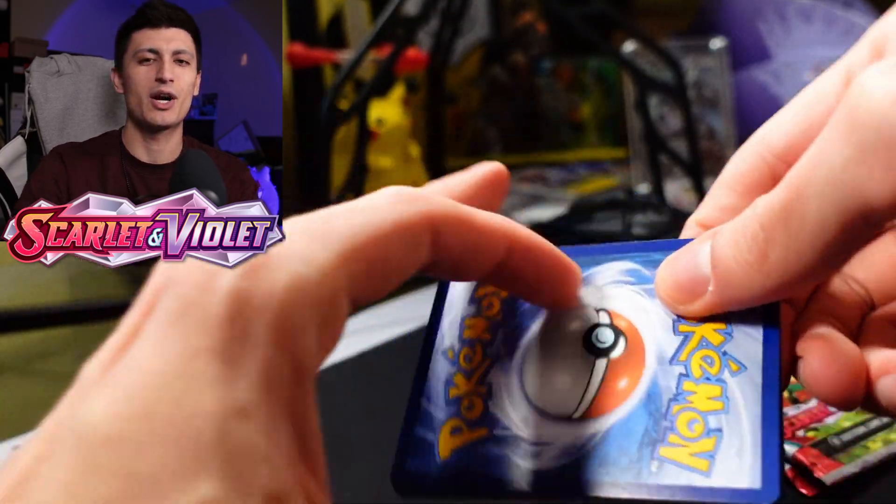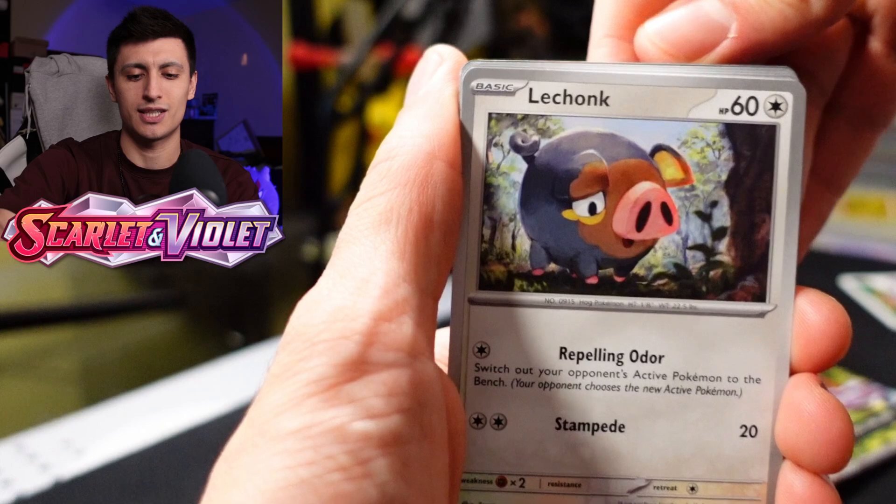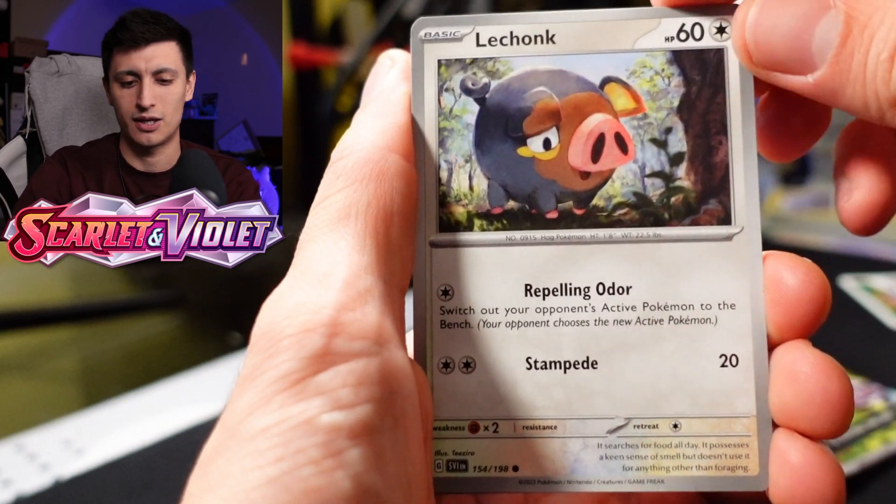The card trick is basically you can just drop the energy, which is the last card in the back, and then you just go at it. So here we go.